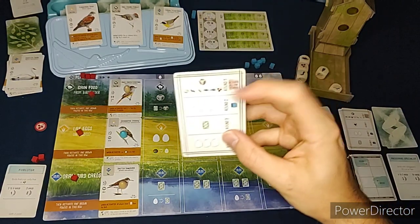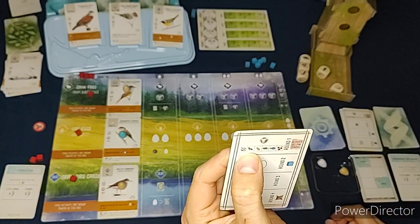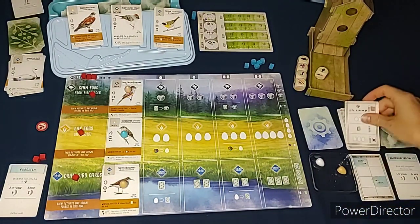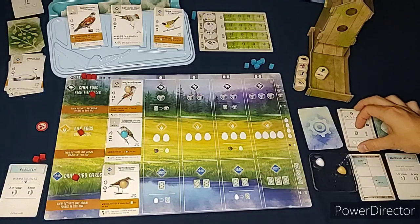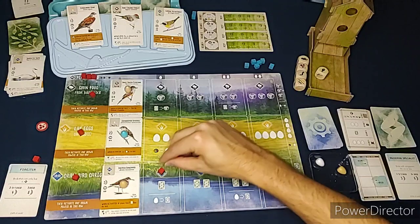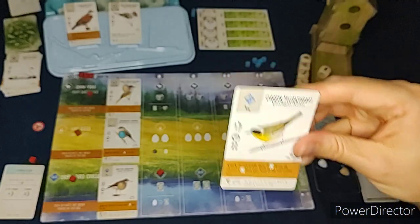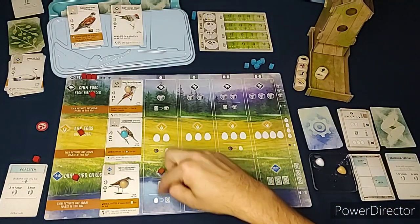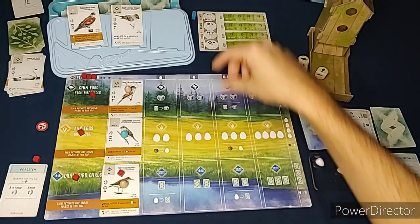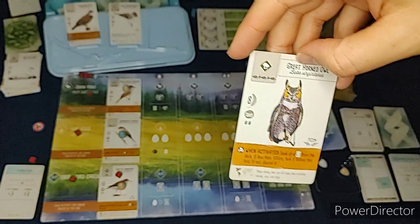The Automa's turn - it's going to do the food action again, removing one type from the bird feeder, and activate pink powers which we won't do. I'm going to draw cards - I get one card and I'll pick the Common Yellowthroat. I could trade an egg for a card but I don't want to. When activated, all players draw one card from the deck, so I'll draw one - the Great Horned Owl.